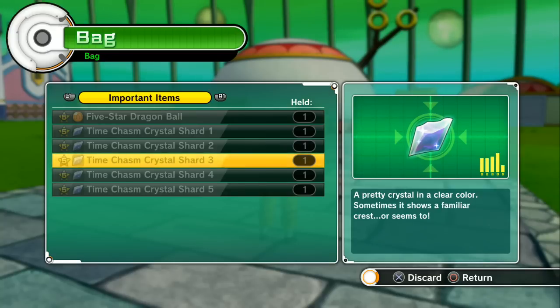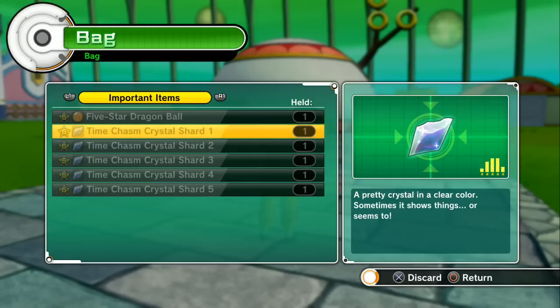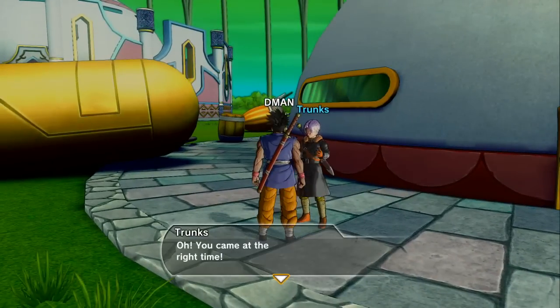Once you get five of them, you go back to the time nest, talk to Trunks, and a new mission will start up. This is actually a secret saga, and the first mission is going to be Bardock versus Frieza — when he was fighting his army and he died and Planet Vegeta got destroyed. But that's a fun mission.